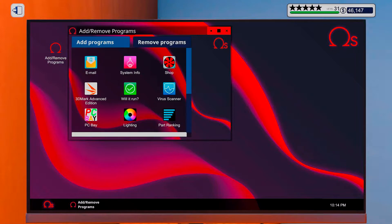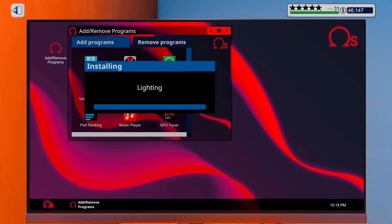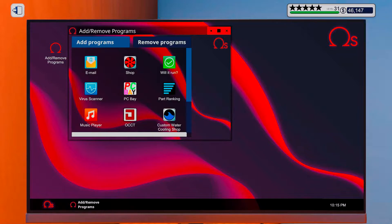Now let's install our software: system information, 3DMark, Lightning, View Tuner, and OCCT.